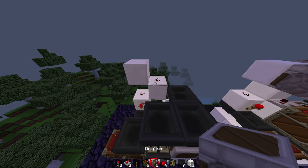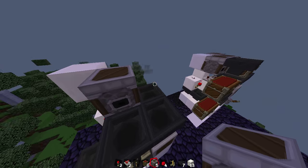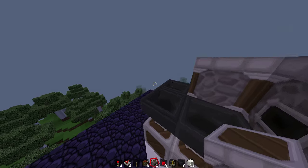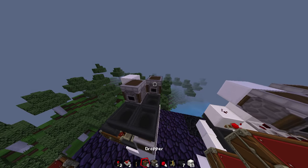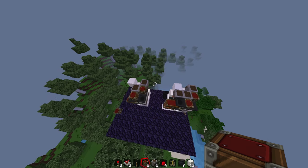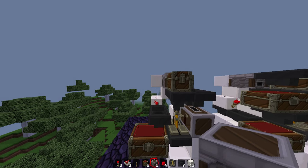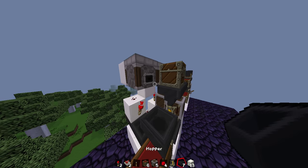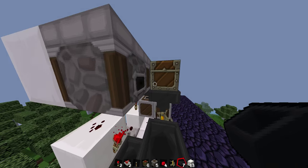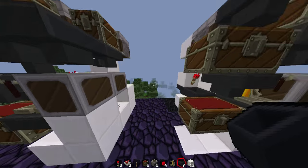So you'll put a dropper facing that way and you need to put a dropper facing this way as well. Then you put a chest here and here. Then you need to put another dropper going that way. Then you put a hopper from here facing into the chest, so then it will just start working nearly.